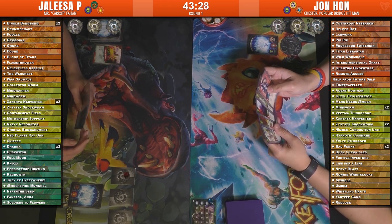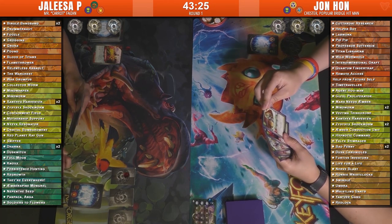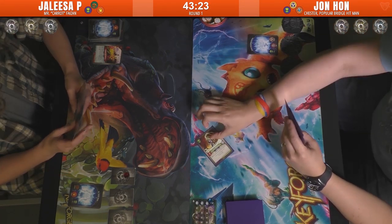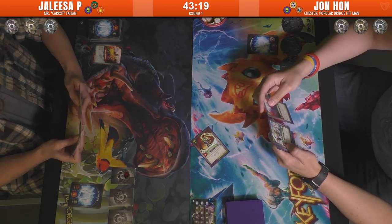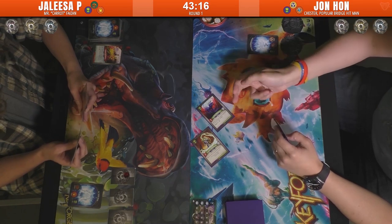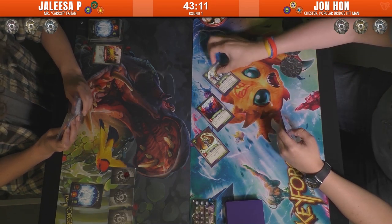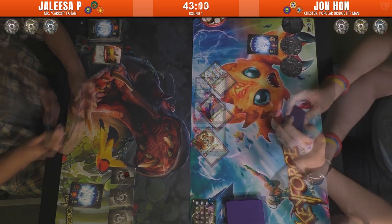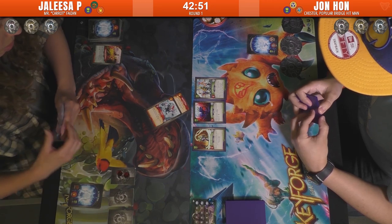Jalisa led off with the Soldier to Flowers — Soldier's hand over there. Looks like a Zizek's Shockworm — he's done it — and a Zizek's Harvester. Hopefully Victor can get us some of these cards up. We've got some Brobnar action going on.